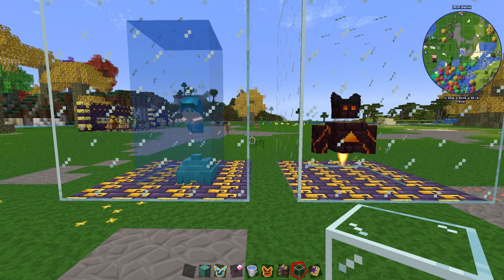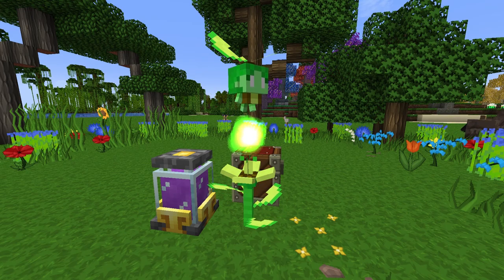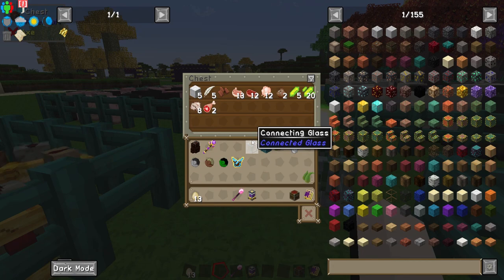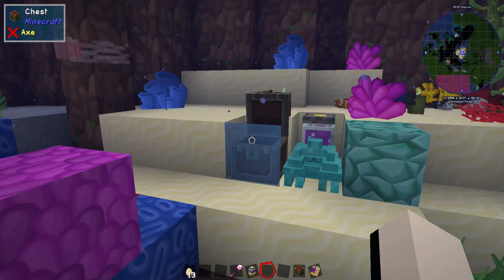This mod also introduces two familiars: the Siren and Flare Cannon. Like the Whirly Sprig generates nature loot and the Drygmy generates mob-related loot, the Siren generates aquatic loot through the use of its shrine.